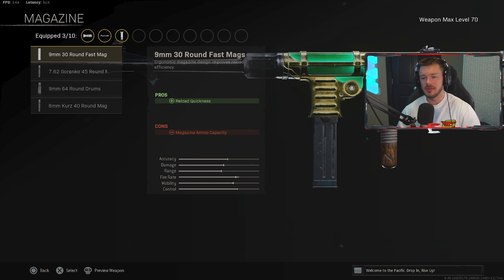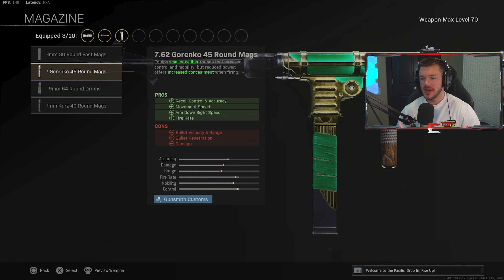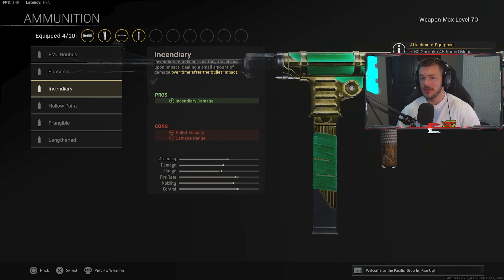In the magazine section, pretty much only one option is good — the 7.62 Gorenko 45 Round Mag. It has cons of negative damage, bullet penetration, bullet velocity, and range, but this genuinely is the best one. Between me and my YouTube friends who regularly play Warzone, we've concluded the Gorenko 45 round magazine is the best option. You're pairing this with Incendiary rounds in the ammunition section, and together they'll down people very, very quickly.